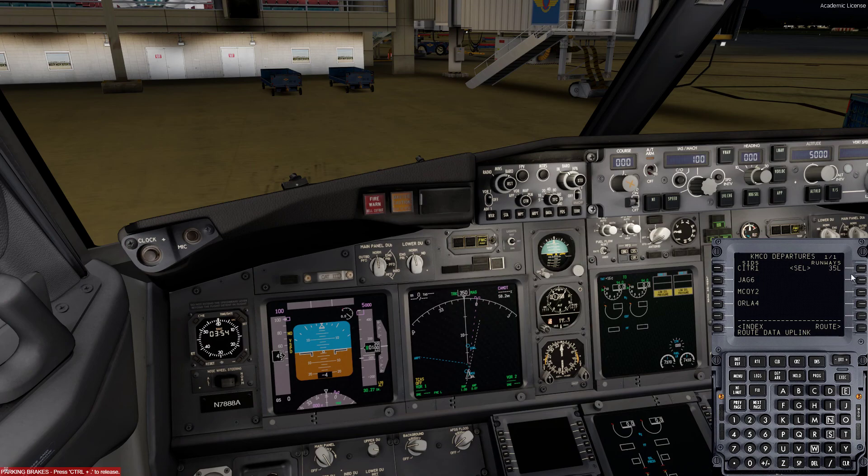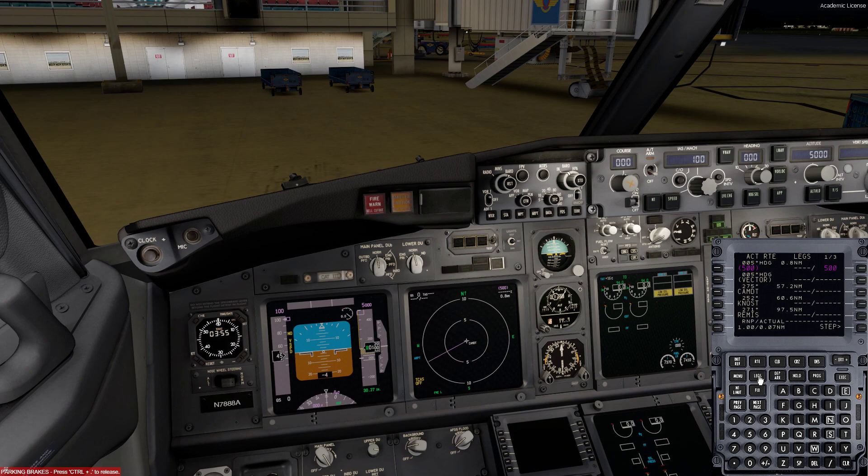We'll select 35L. There we go. And our arrival into New Orleans — okay, we don't actually have a STAR, so we're kind of going direct. We'll leave that for now. Once that all checks out, I like to go to plan, go to execute, then go to legs and hit step.